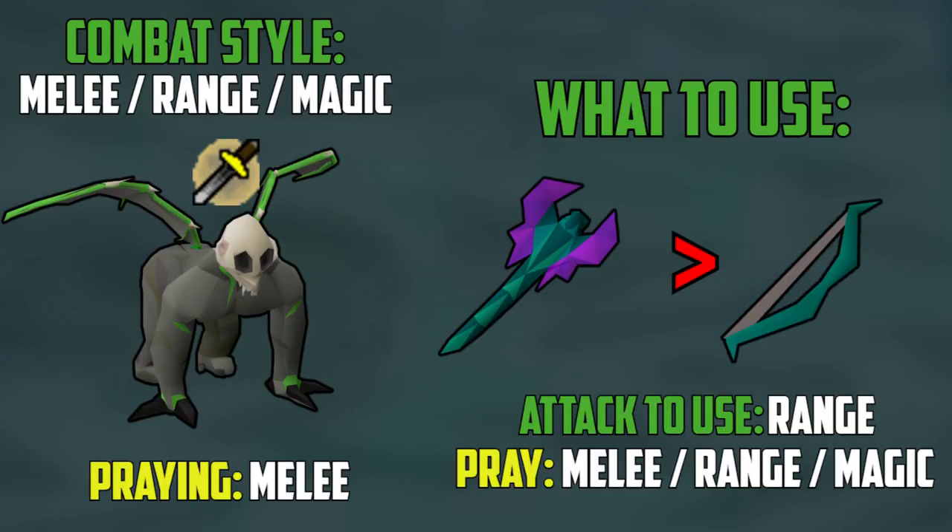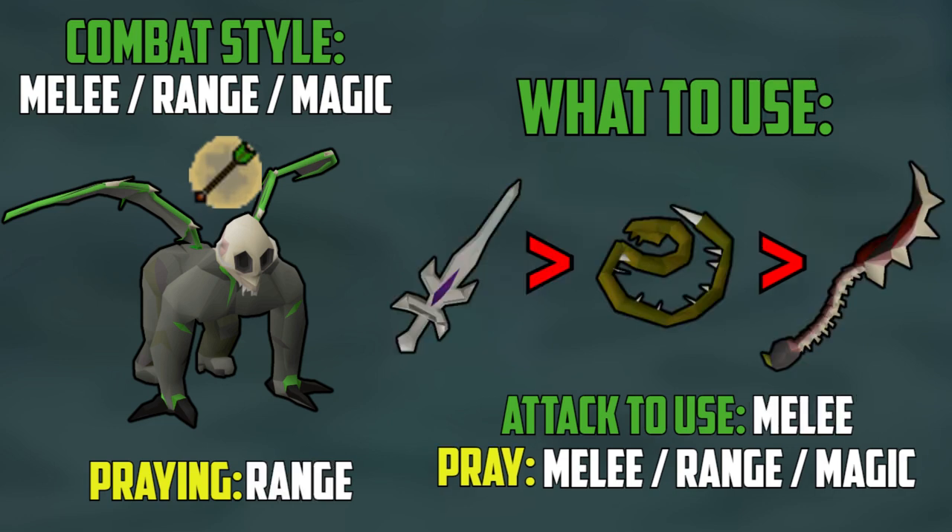When the Demonic Gorilla is protecting from melee, you should range it, and the two weapons I recommend are the Toxic Blowpipe if you can afford it, and the Magic Shortbow Imbued. If you do have a Twisted Bow, that would be the best option, but this guide is geared towards beginners so the Blowpipe is a very good option. When the Gorilla is protecting from range, you want to use melee. The best option is the Arclight and the Dragon Defender, but you do have to do a quest to unlock it and use Ancient Shards from the Catacombs. Oh yeah — did I mention you can kill Demonic Gorillas for Slayer XP if you get a Black Demon task? Super OP.